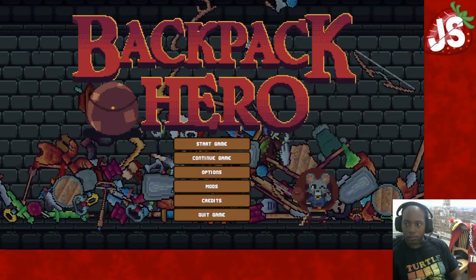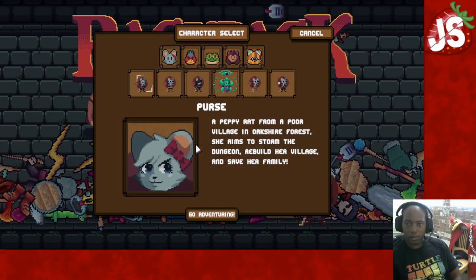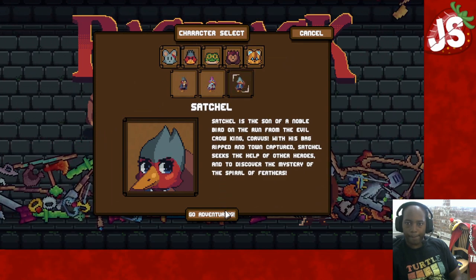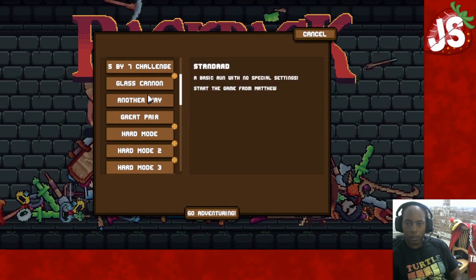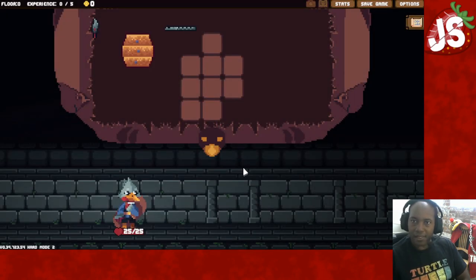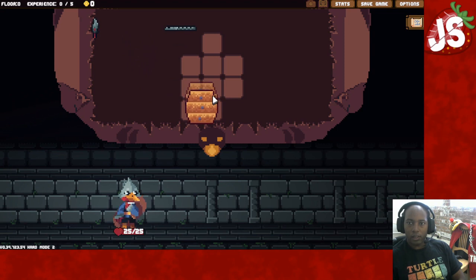Like, share, and subscribe, I appreciate it. Let's get this game going. Satchel up, and we'll do Harden Mode 2. We got this Rough Buckler, we got ourselves a Flute — the usual things.